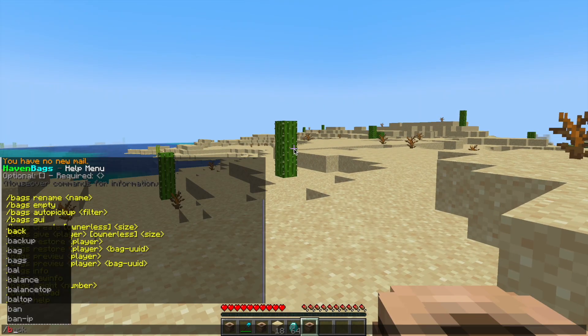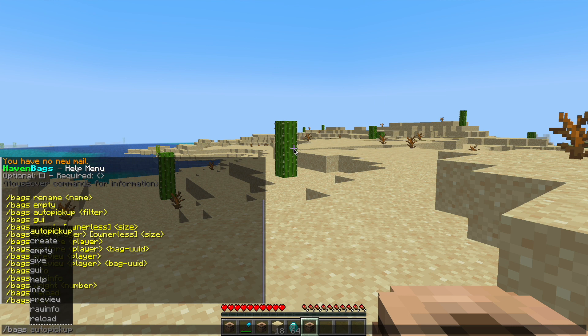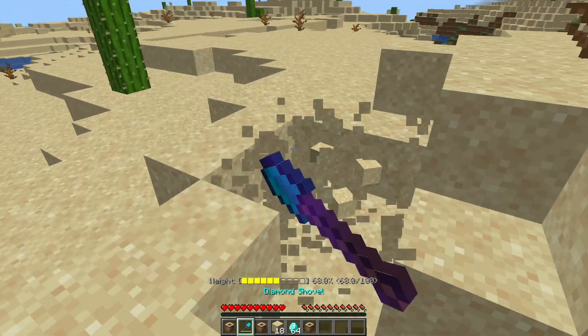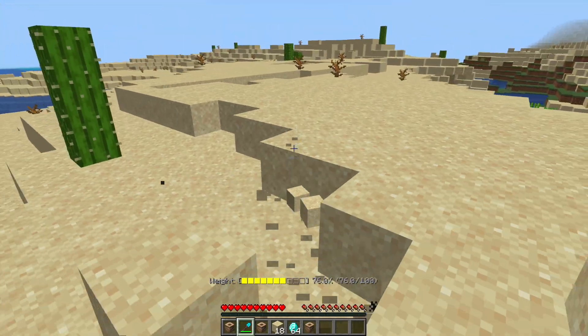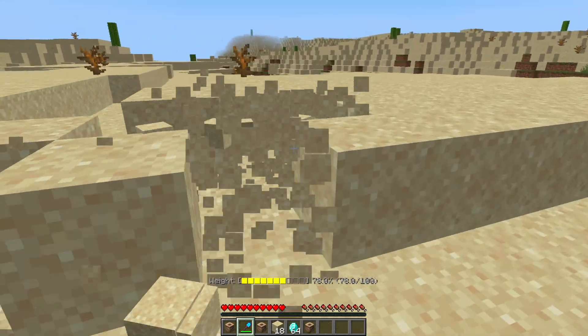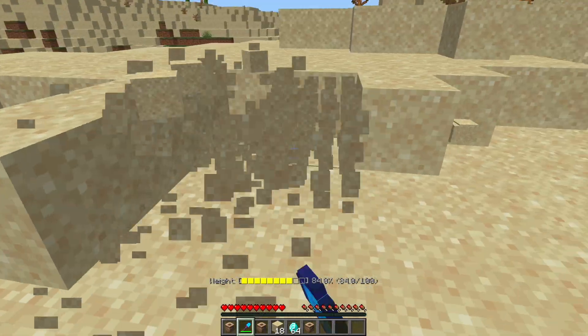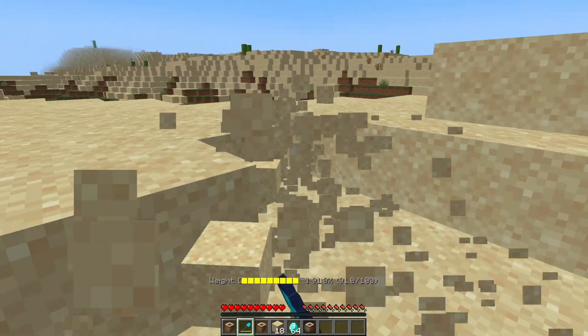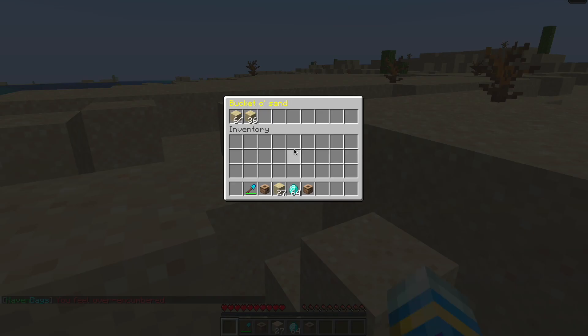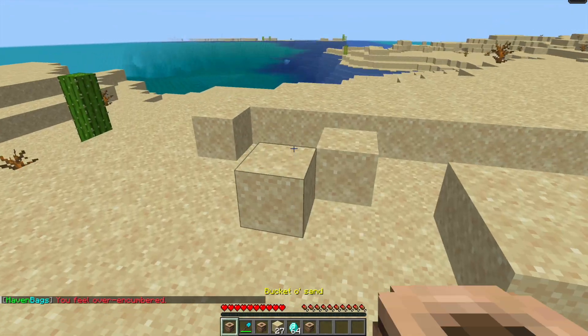We can do /bags auto pickup while hovering over the bag and there are a few different options such as food, mining, rocks, etc. Let's go with wood cutting. If I destroy some of these trees you can see it depicts the bag automatically picking up items and the weight is going up — almost at 100 now — and we're getting very close to its limit. You can see it's now filling up my inventory as we are now over-encumbered.